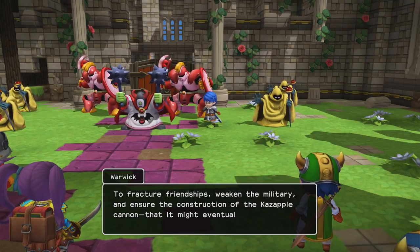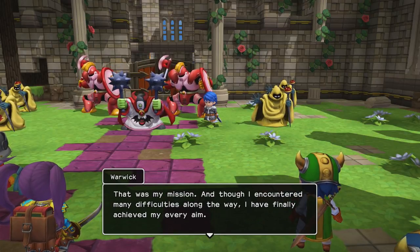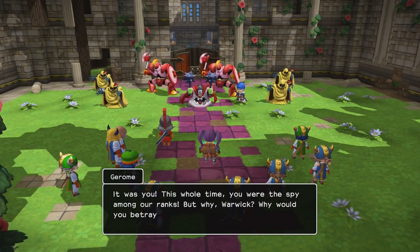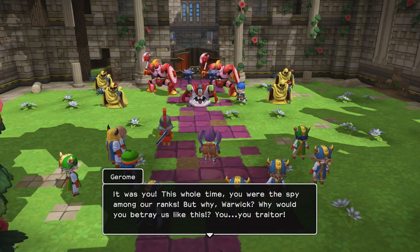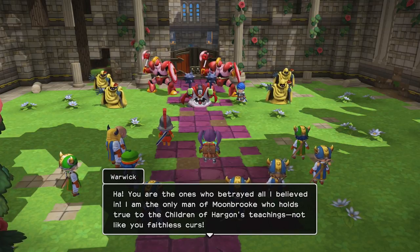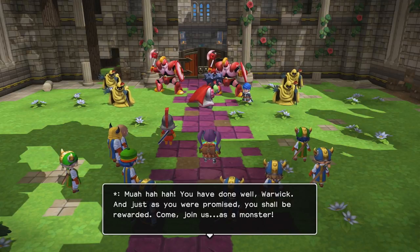Warwick confesses: 'To fracture friendships, weaken the military, and ensure the construction of the kazapple cannon — that it might eventually fall into the monster's hands. That was my mission, and I have finally achieved my every aim.' You horrible monster! The party is shocked. Warwick then declares he wanted to become a monster as a reward: 'I have attained monsterhood!' Why would you want to cast off your humanity like that? And what about his hometown — wasn't it destroyed? Was that all fake? I'm so confused.